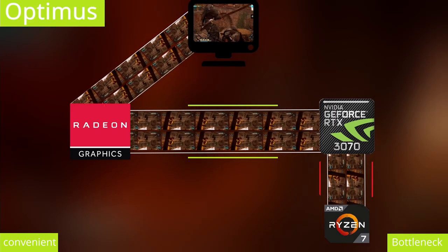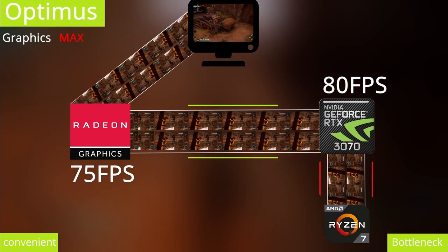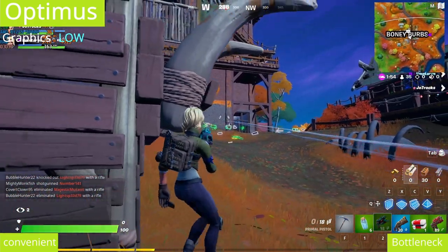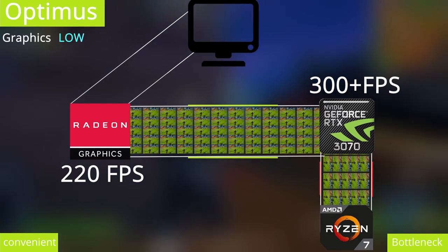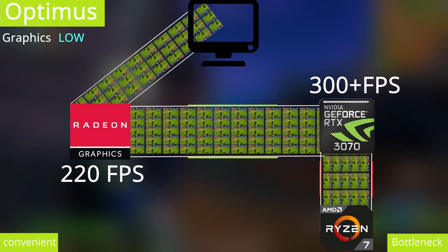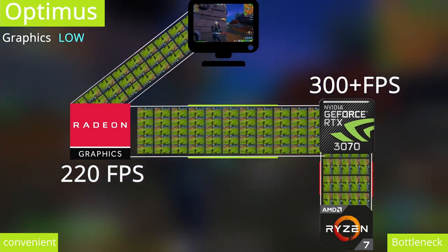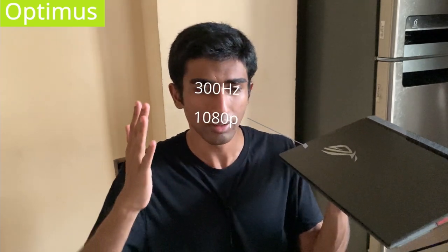This form of rendering is great when you're only playing high graphic, low frame rate games — it will only yield a frame loss of about 0 to 6%. The problem arises when you play high FPS, low graphics settings games like Fortnite and Valorant, where even though your CPU and GPU are fully capable of 300 frames per second, your iGPU becomes a bottleneck. This is heartbreaking because the laptop comes with a 300Hz screen.